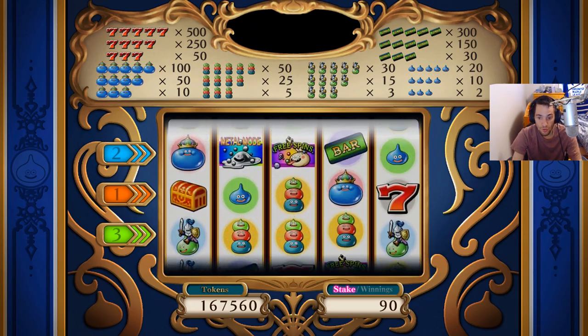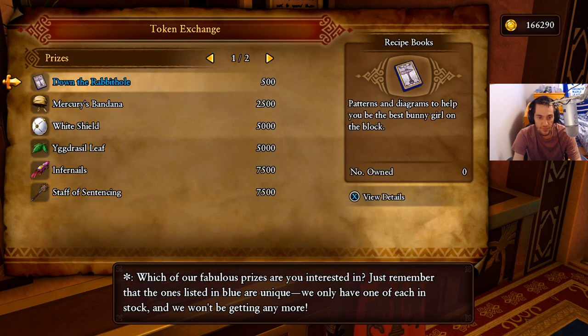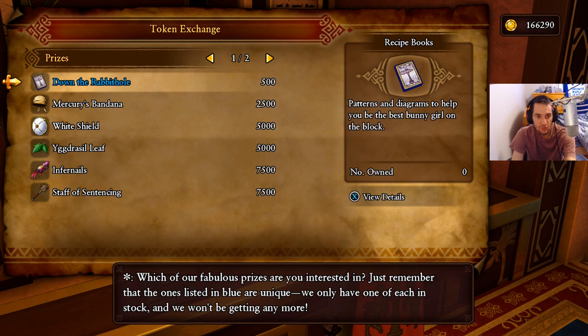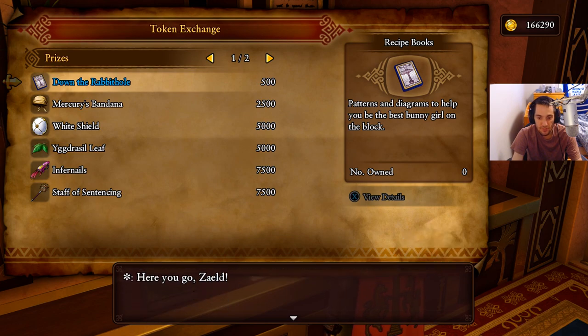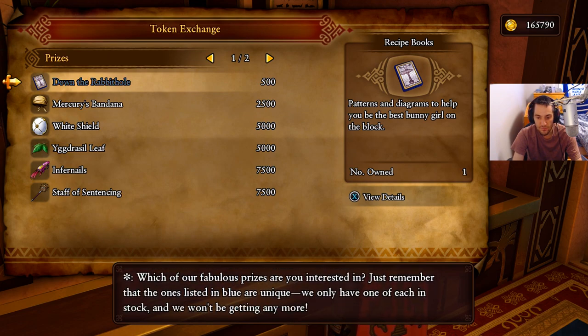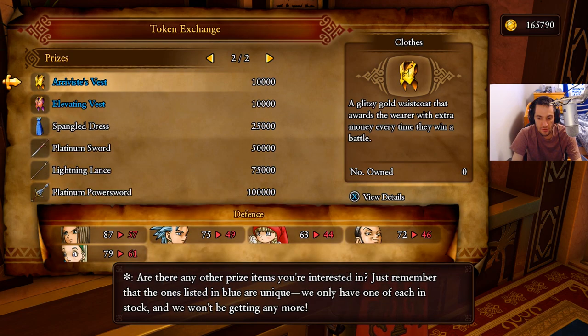Let me show you what you can win here. You want to buy the blue items because the blue ones can only be bought one time. We need this for a quest called down the rabbit hole and we can also make a costume for someone. So let's buy that. Now we can make bunny ears, bunny suits, and fishnet stockings. Just remember the ones listed in blue are unique — we only have one of each in stock and won't be getting any more.